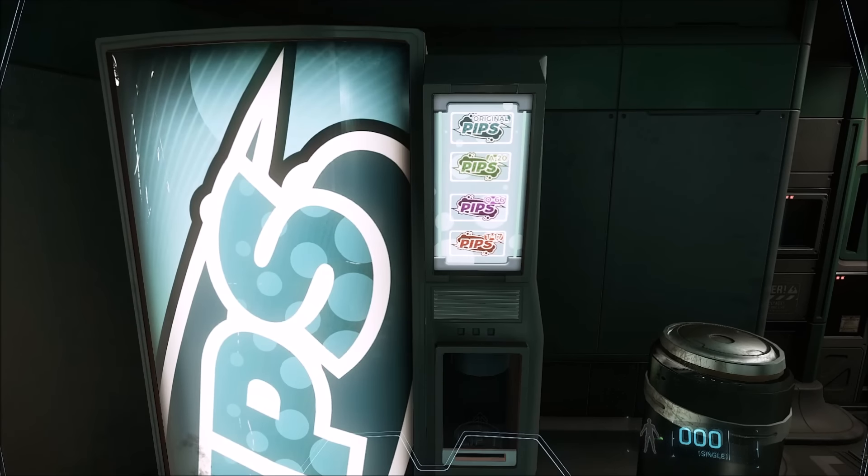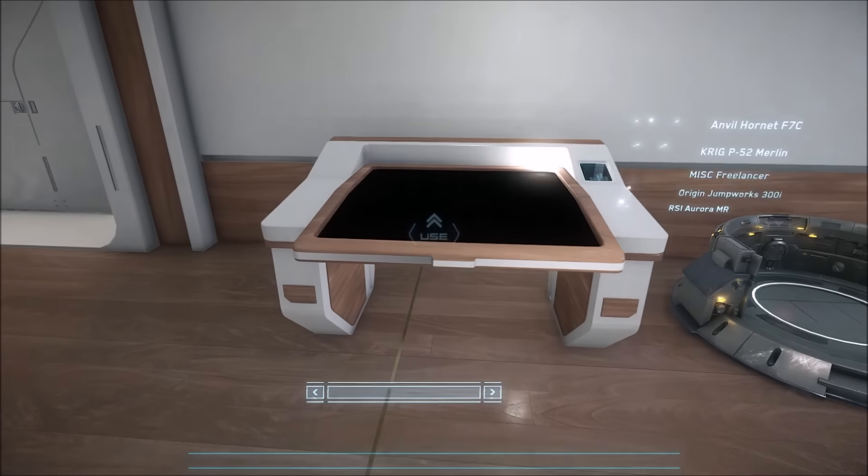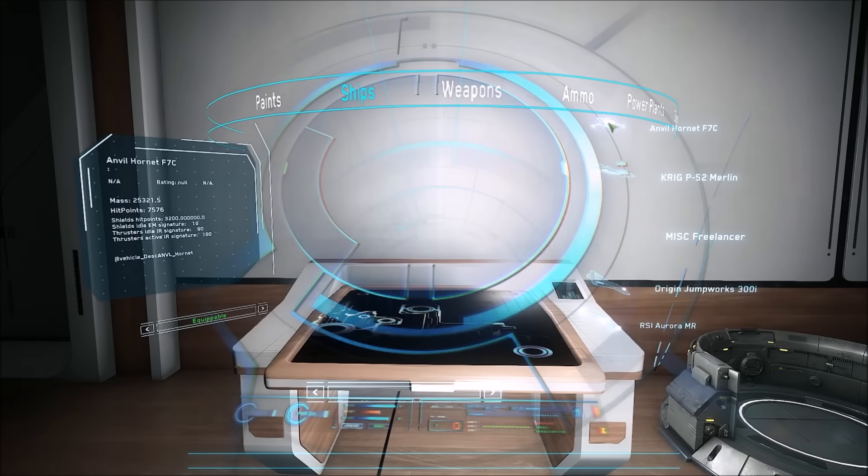I've never noticed this before — the actual different types of Pips soda. One of the other major things that is really nice in PTU 2.1 is the fact that it gives you a description of the weapons.